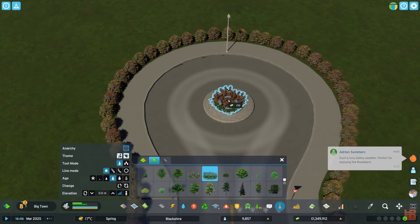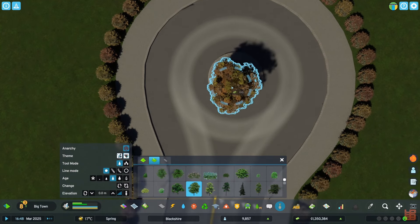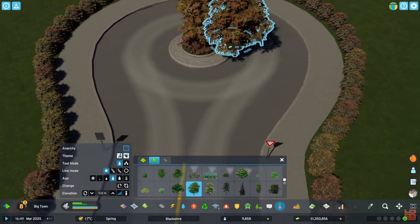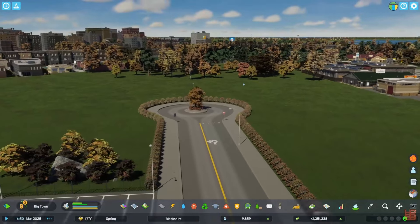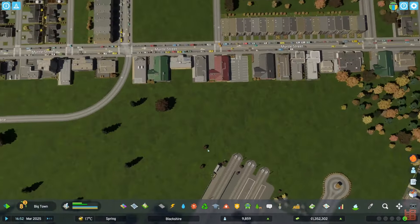Let's do this — this is a fun little trick. You can turn anarchy on and decorate roundabouts. You probably already know that, but it's one of my new favorite things to do in this game. So we're going to click that right there, have a nice tree roundabout, so people won't drive directly through it. And I am here for it.